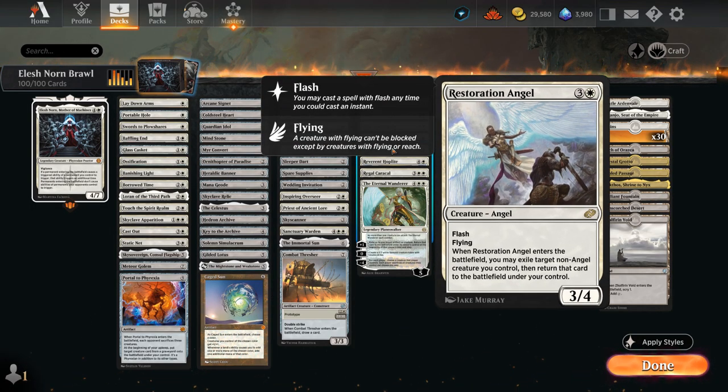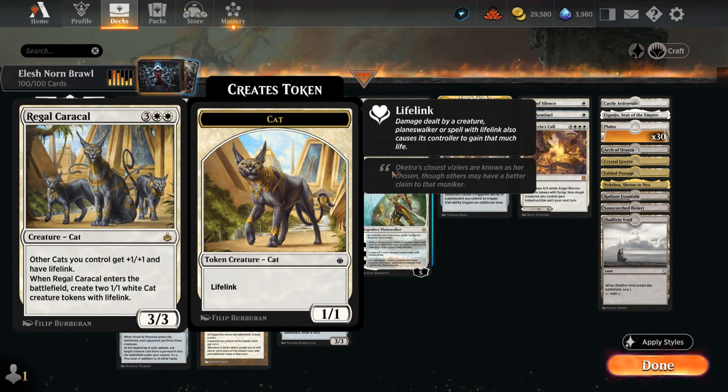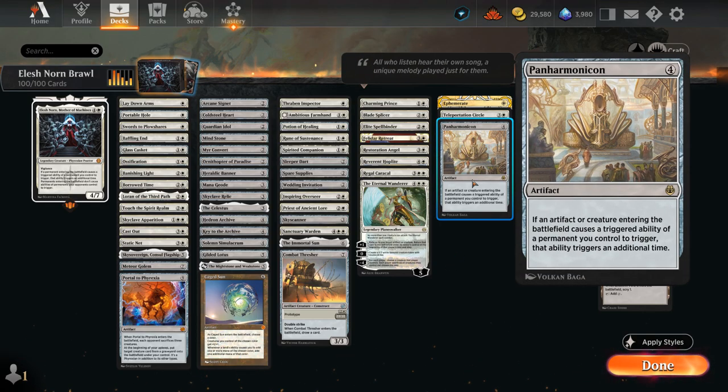Restoration Angel, similar to Charming Prince, can flicker one of our creatures at instant speed — excellent to save Elesh Norn from spot removal. Reverend Hoplite can make an army of 1/1 tokens equal to our Devotion to White, which can get out of hand quickly. Regal Caracal makes two 1/1 lifelinking Cat tokens, giving them +1/+1 as long as we control the 3/3 lord. The Eternal Wanderer is also very versatile — the +1 can flicker our own creatures or artifacts, potentially take opposing artifacts or creatures out of commission for a turn, the 0 ability makes 2/2 double-striking Samurai, and then the -4 is a pseudo-sweeper where we keep our best card. Panharmonicon is very similar to Elesh Norn but only works with creatures and artifacts — enchantments won't trigger twice — so it's a bit worse in that regard, but as an artifact it's more difficult for the opponent to interact with.